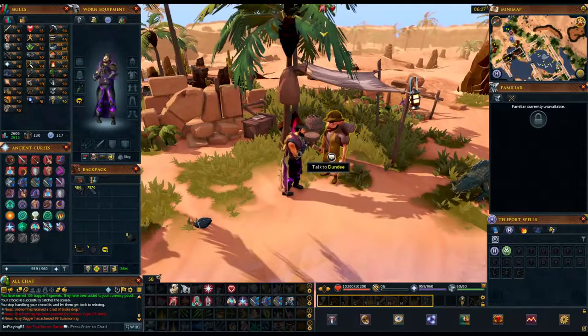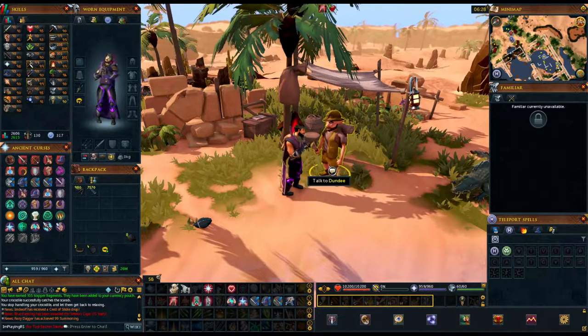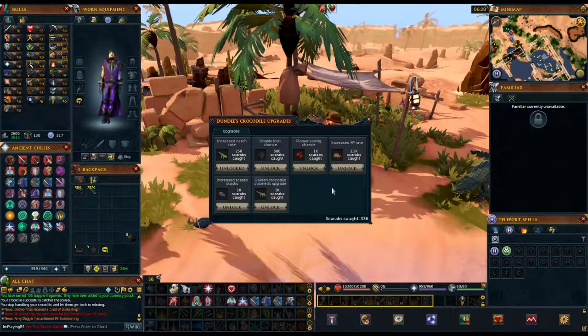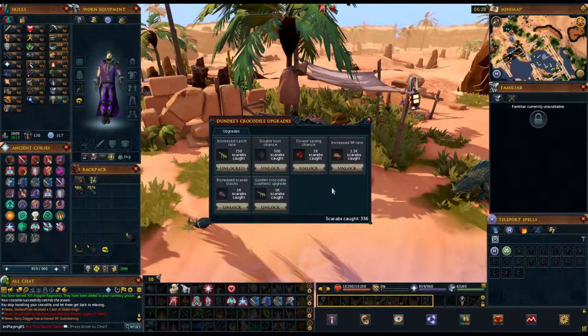Once we're at Dundee, right-click them and select the upgrades option. As you can see, I have an upgrade already purchased, and with this method it'll help you get them fast as well, I promise.